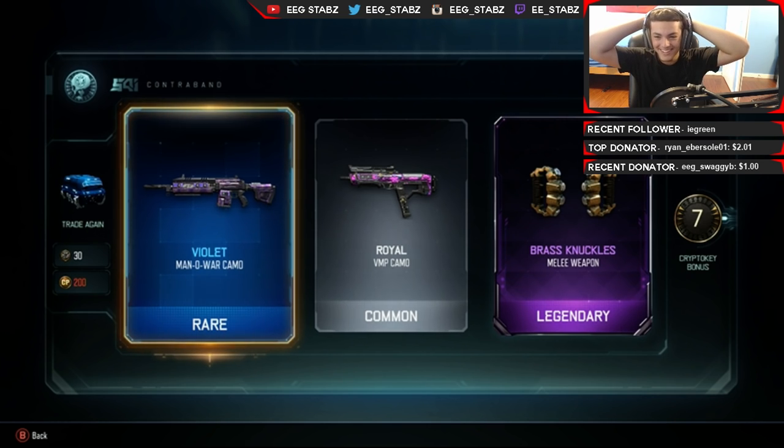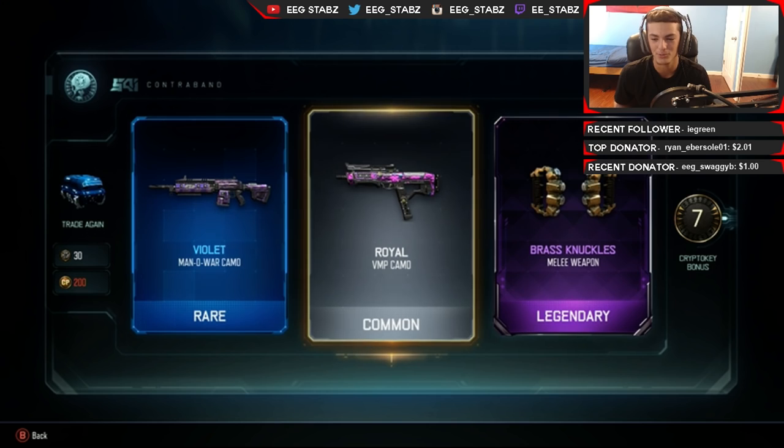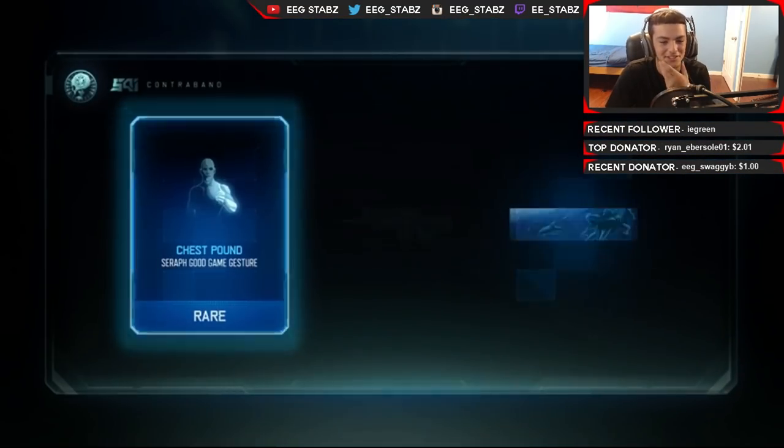Are you serious? Brass knuckles! What the hell is going on? I got two guns already! Literally just wow. Brass knuckles and RSA - oh, if I get one more thing I swear to God I'm gonna start bugging out. This is so awesome.